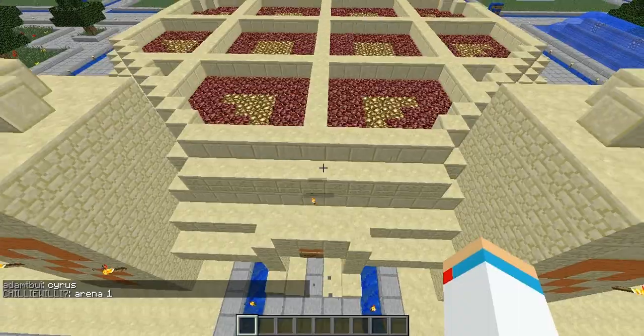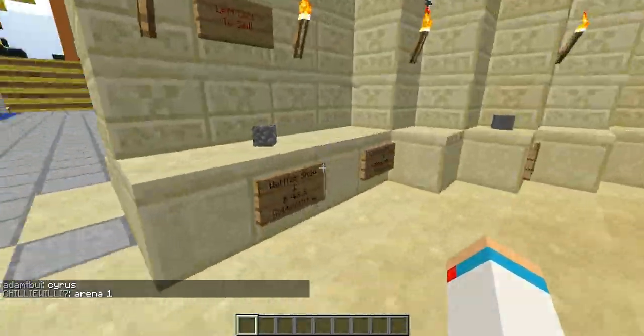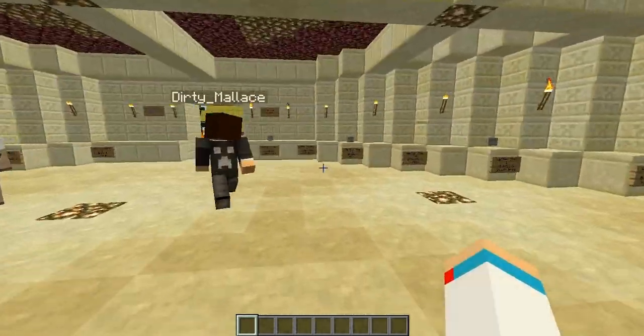Inside, items are listed by quantities of 1 and 64, displayed by a display plugin. We do have three floors, so make sure you check all three if your item isn't on the first. Right click to buy, left click to sell for money.